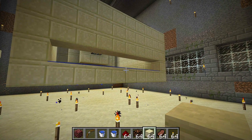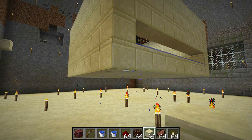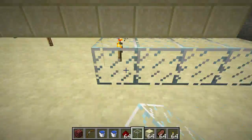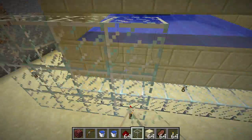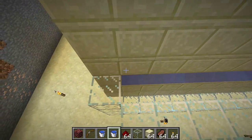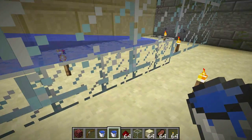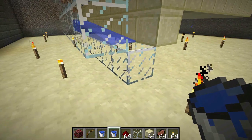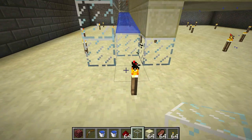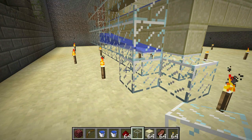The next step is to build a little spillway in the front to catch the silverfish as they come out, then push them over to the side where we drop them down a chute into our infection chamber. A water source block right there will run the whole length of our containment system right to where our drop chute is going to be. Below this, we'll place our infection chamber, so I'm going to have to move this floor down yet again.